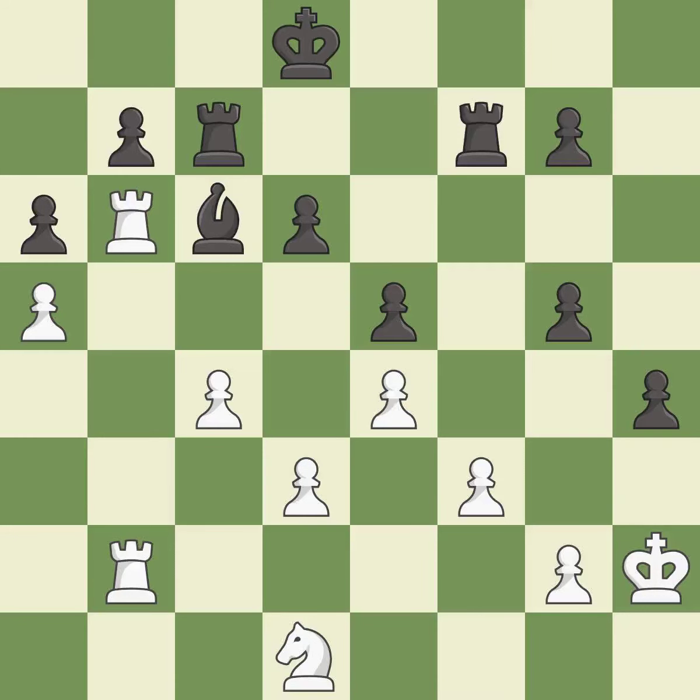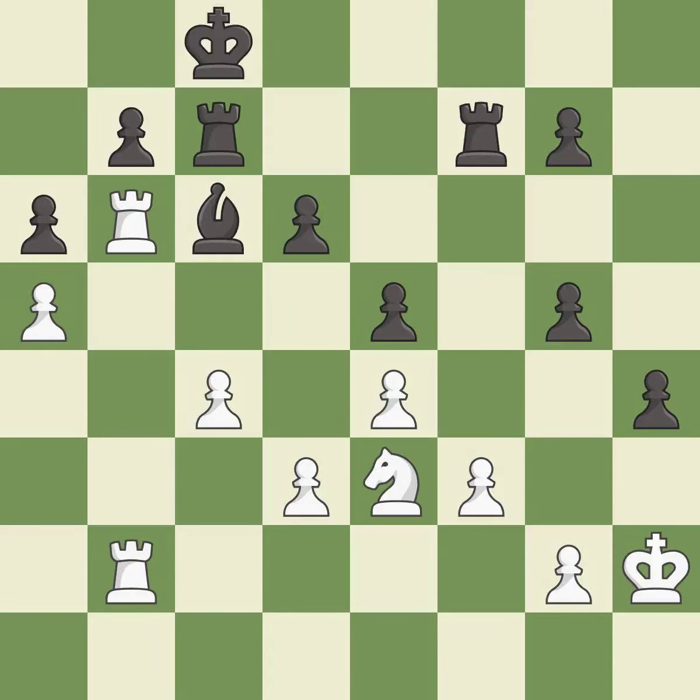This ignores an opportunity to threaten winning a pawn — it is a miss. This threatens to take an outpost with a knight — it is good. Right on target — it is best. This threatens to fork pieces — it is good. This defends the attacked pawn. This prevents the opponent from being able to fork pieces — it is best.